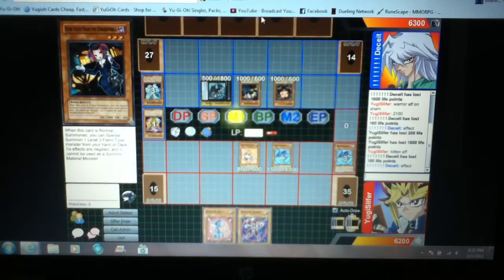Did you guys hear about Tour Guide getting a reprint in the Battle Pack: Epic Dawn set? It's like two dollars per pack. He didn't use Tour Guide's effect though. Something about the Brionac — oh no, he goes and brings back Venus.